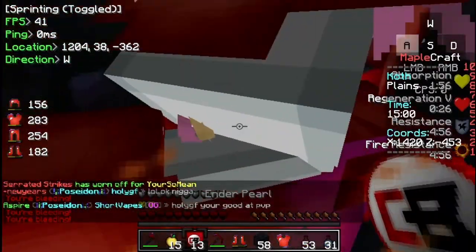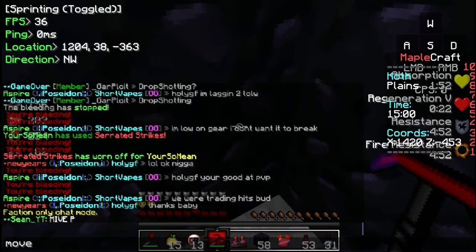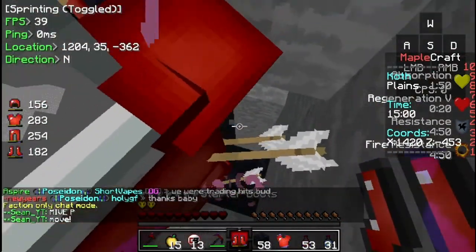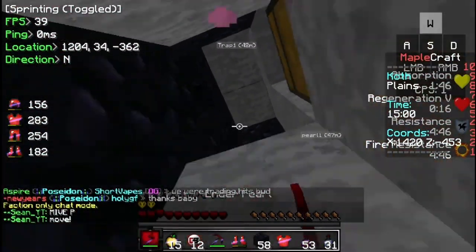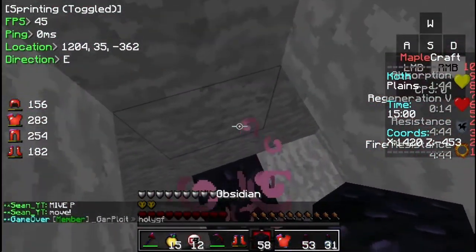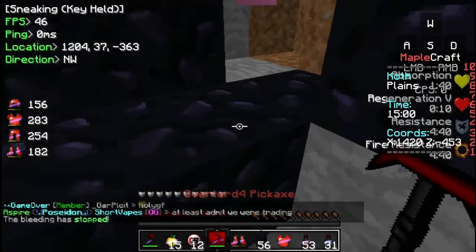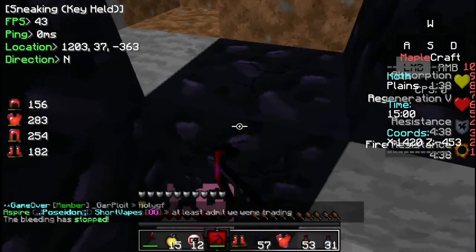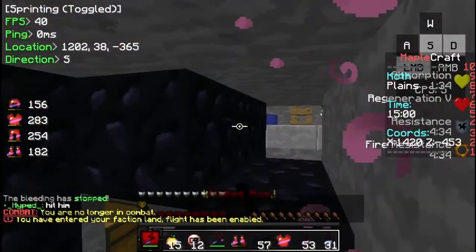All right, we got him. Easy trap list. FCF — move, move, move. Freaking retard. This is why you don't have retarded faction members, guys. Poor crap. Dude, watch — he did the slash wild glitch. Five bucks. Yep, easy.